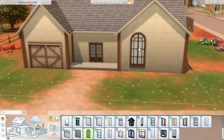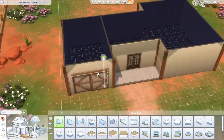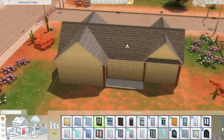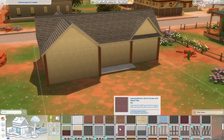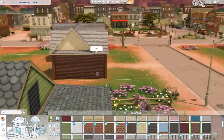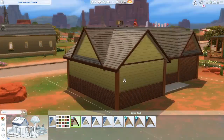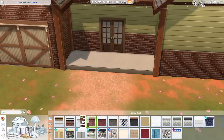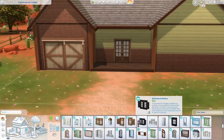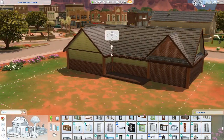I went for a classic ranch style house with lots of dark woods. On the inside I used basically anything that looked grody, grungy, and dirty — a lot of the build/buy items from City Living that make everything look run down. I honestly love how this place turned out. It's a really fun style to build in because it looks very realistic. I've definitely seen homes like this before where things do not look picture perfect.